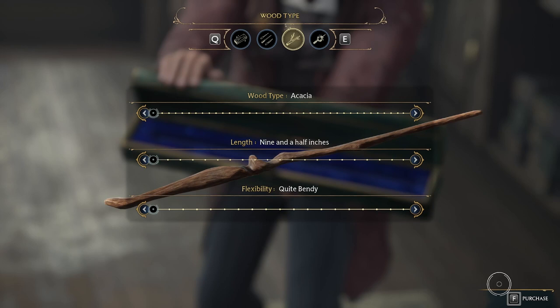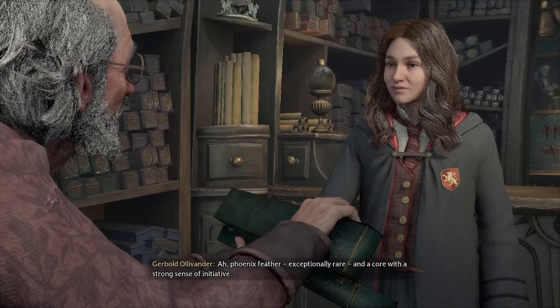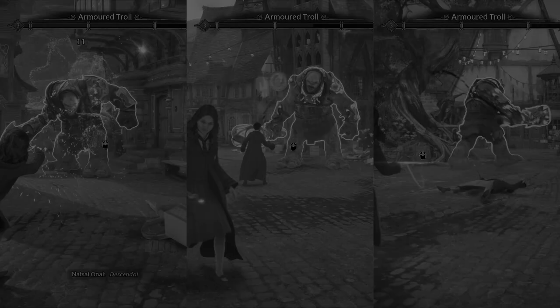Only at the last option will I use in the first one the dragon heartstring core, in the second one the unicorn hair, and in the third one the phoenix feather. Alright Mr. Ollivander, let's show me the perfect wand. Now we have all three different wand cores — let's put it to the test. Let us start with the basic attack.